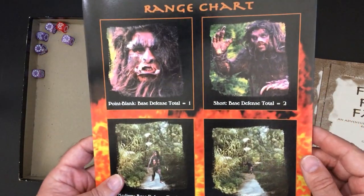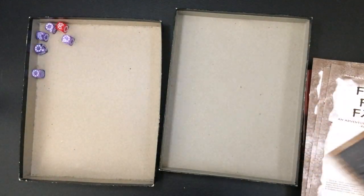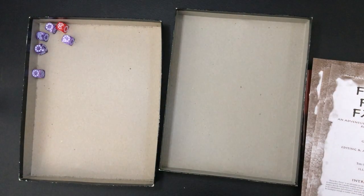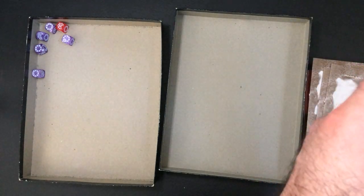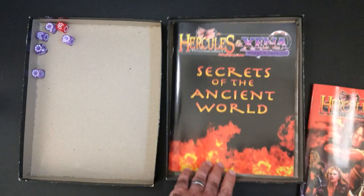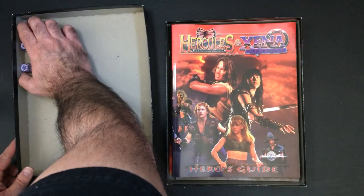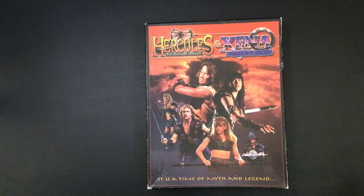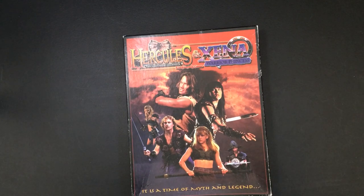We have a nice range chart, and this fold-out piece is pretty cool - I'm sure it serves as your dungeon screen as well. There's an old Poseidon getting taken out rather easily. So that is the Xena RPG by West End Games. If you've ever played it or know someone who has, leave a comment - I'd like to know how it actually plays.